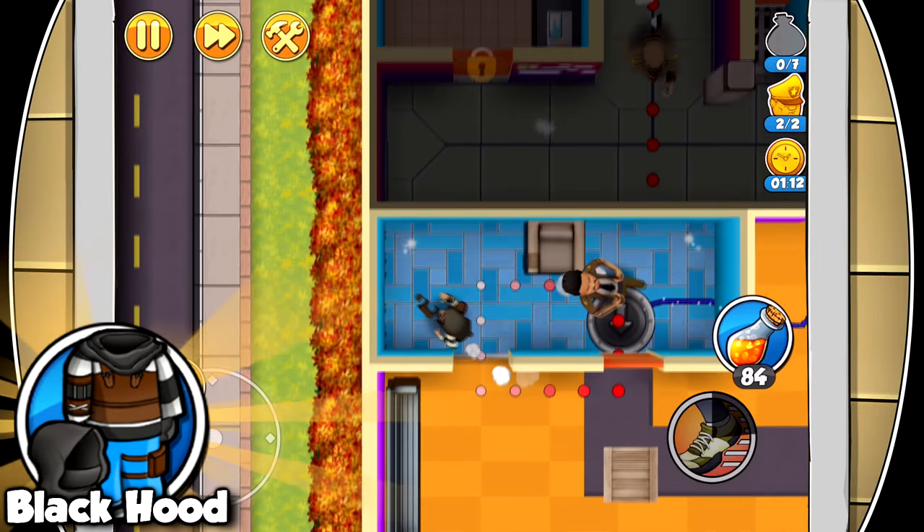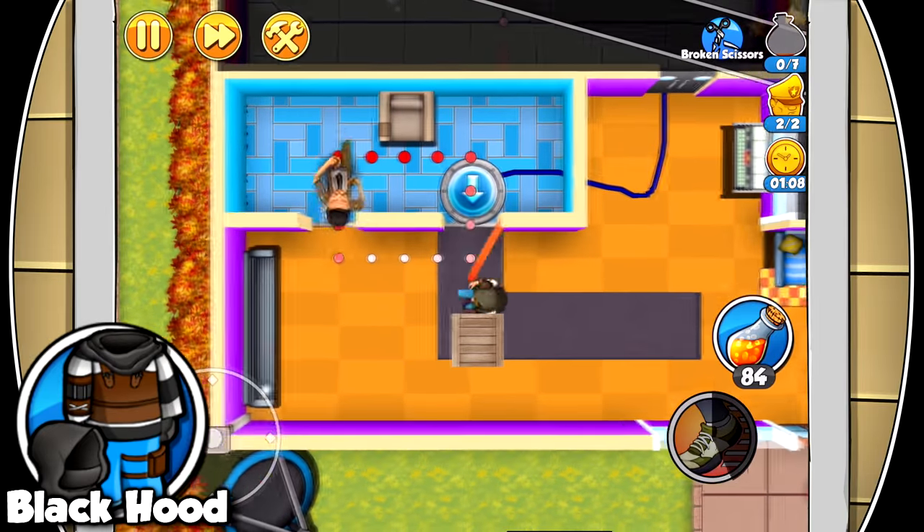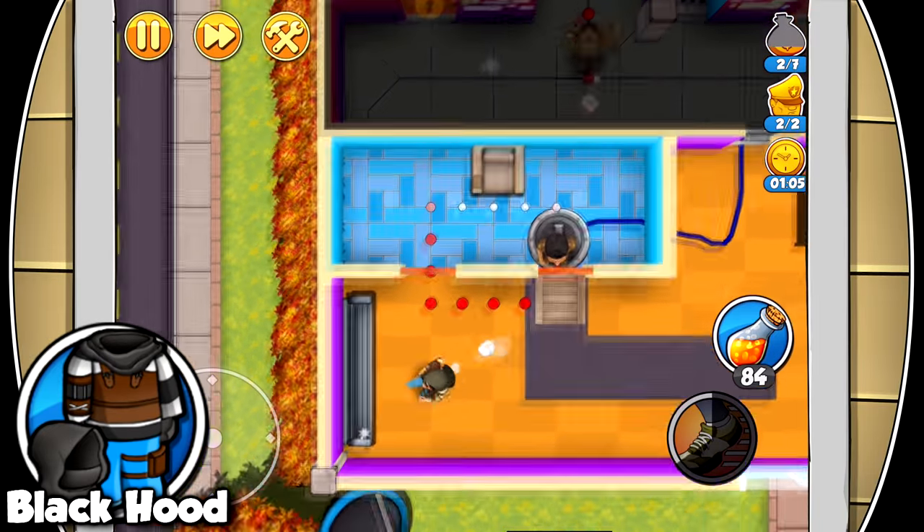Bring out your inner ninja in the black hood outfit. Upgrade it to reduce the amount of noise you make when running and busting doors — up to 100%.